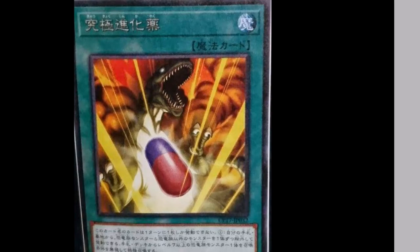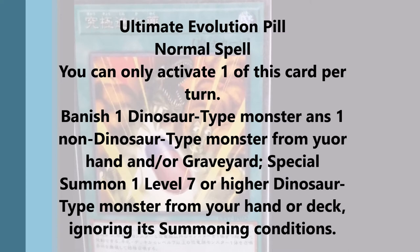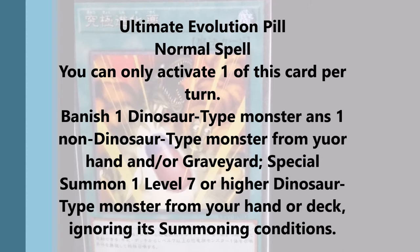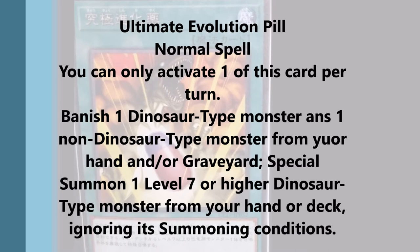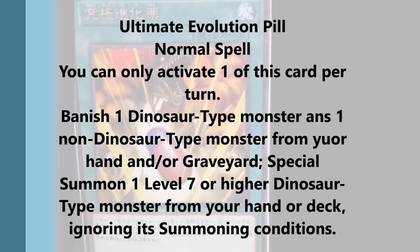The third card is Ultimate Evolution Pill — it's a normal spell card and you can only activate one per turn. You banish one Dinosaur-type monster or one non-Dinosaur-type monster from your hand or graveyard, and special summon one level seven or higher Dinosaur-type monster from your deck ignoring its summoning conditions. This is kind of what I like to see — this is more on the broken side. If you have a True King in your graveyard, you can use it with this and it just brings out a free Ultimate Conductor Tyranno. There are other dinosaurs you can bring out, but none of them are as good as Ultimate Conductor Tyranno, and I think that's the only reason you would even play this card.